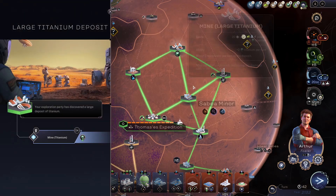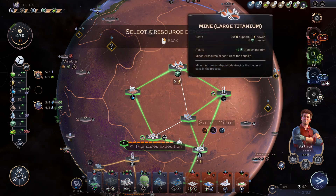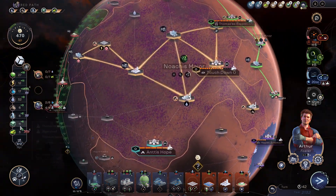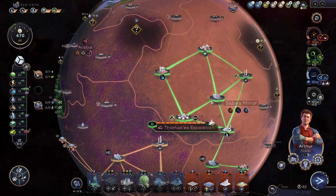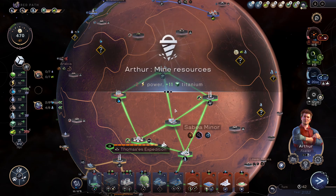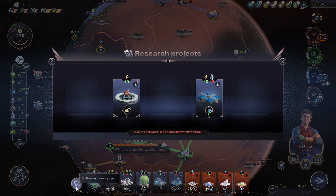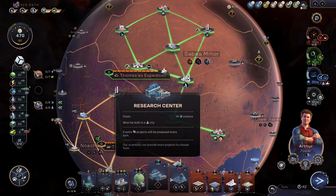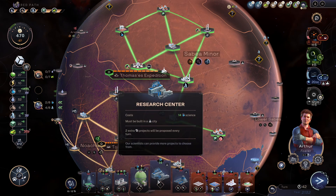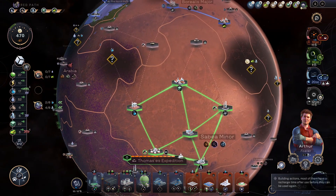Let's see what else we have available. More titanium, more power for us. It would be really nice to build this also — this building basically produces 10 support per turn with one extra project which you can sell for 10 support. That's really nice. I'm going to go hard on science here, I guess.